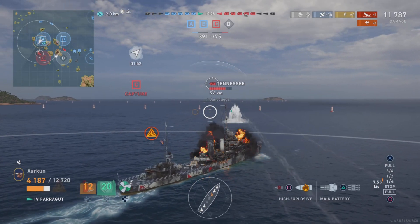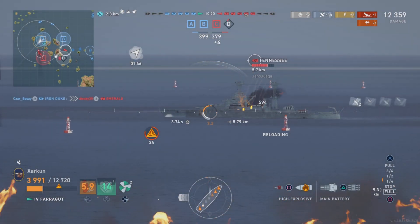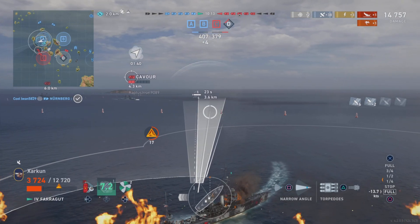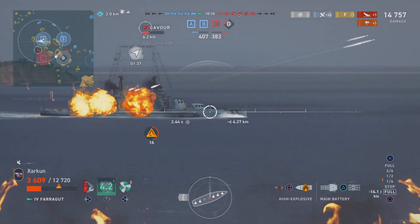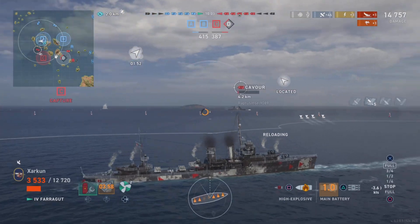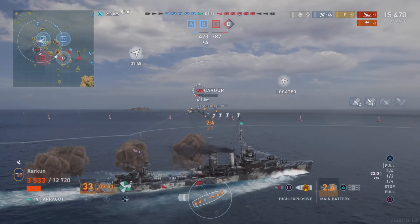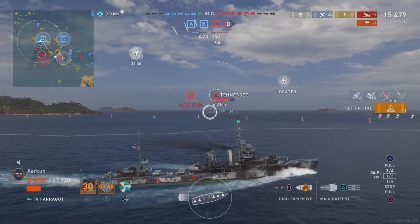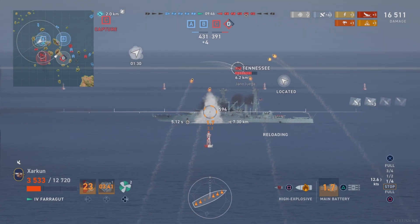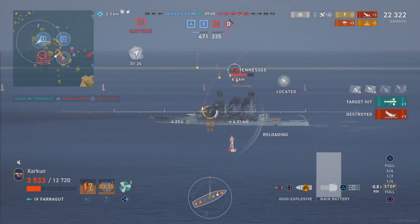The torpedoes have a 5.4km range, and I've got a 5.4km detectability on the Farragut with the current commander build I have. In order to get these torpedoes on battleships, you either have to be spotted, maybe inside of a smokescreen, or the battleship has to be pushing into you, and you have to line them up very carefully. But if you can hit the battleship with them, they will do quite a bit of damage, and they're a good deterrent to any battleship who should want to push into your smokescreen. They certainly don't want to be taking a bunch of Farragut torpedoes to the face, like that unfortunate enemy Kavor out there.